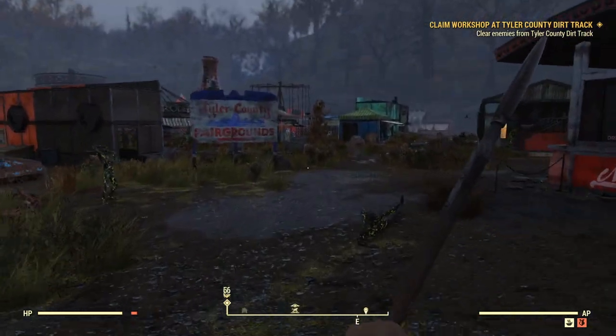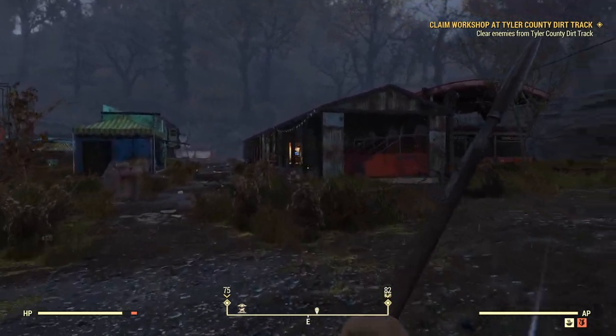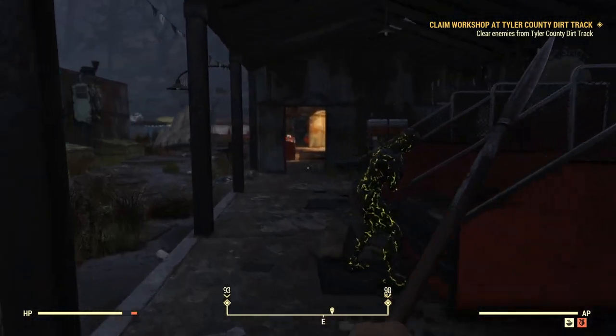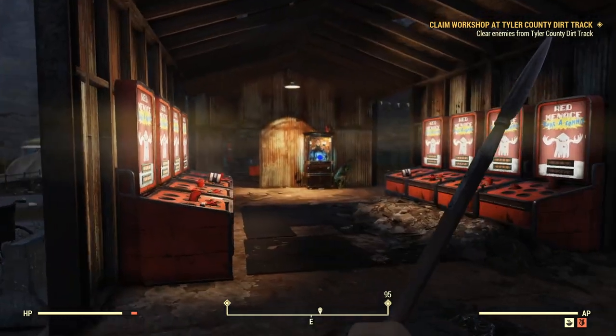All you're going to do is simply head on into the fairgrounds, and you guys are going to be looking for this kind of basketball courts. Now it's not at the basketball courts, but once you find them, you'll kind of know you're in the right place. All you do is head on in this room with the fortune telling machine.